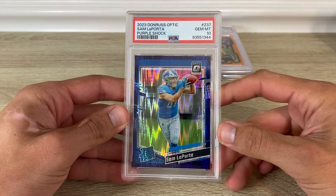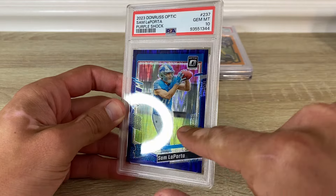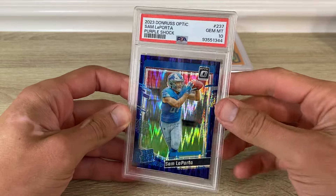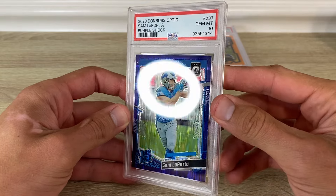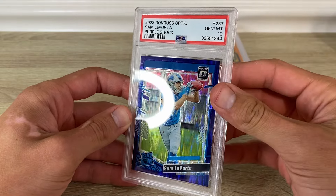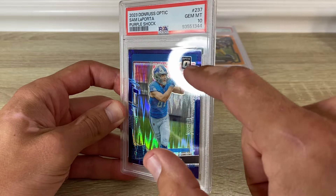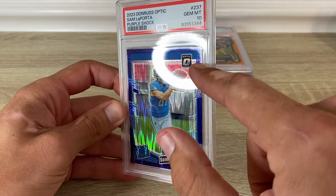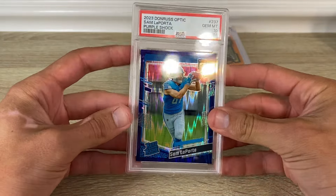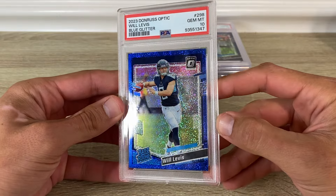Sam LaPorta 2023 Optic purple shock — this has got one of those refractor lines and a print line too. Pretty much every purple shock Optic 2023 I've gotten has that; all the Strouds, everything. This one has a refractor line and I'll usually hold those back because you're pretty much guaranteed to hit a nine, but the position of it you can't really see it — it breaks the pattern. I figured I may have a shot with the location of it and it got a 10, so kind of cool.